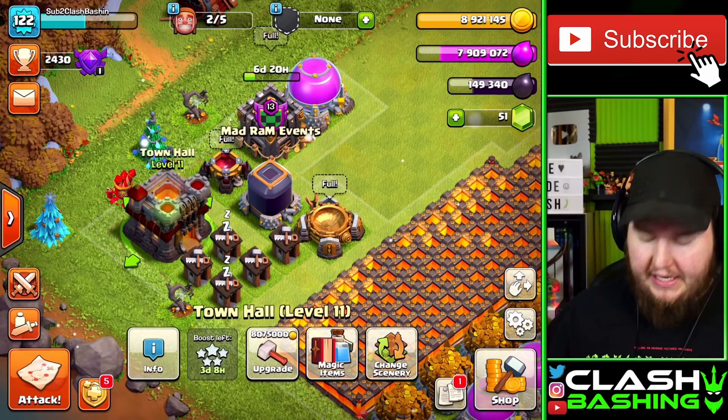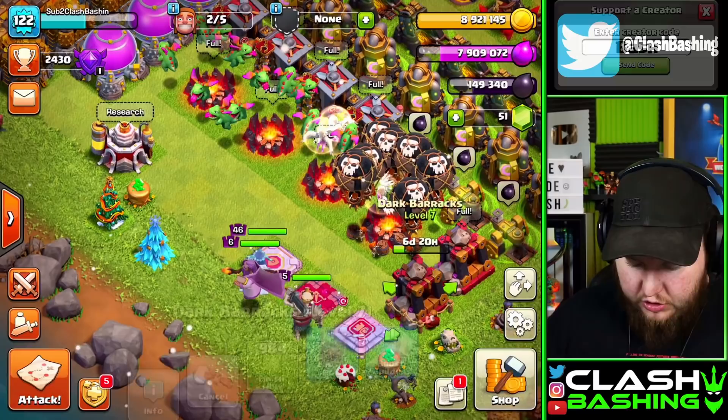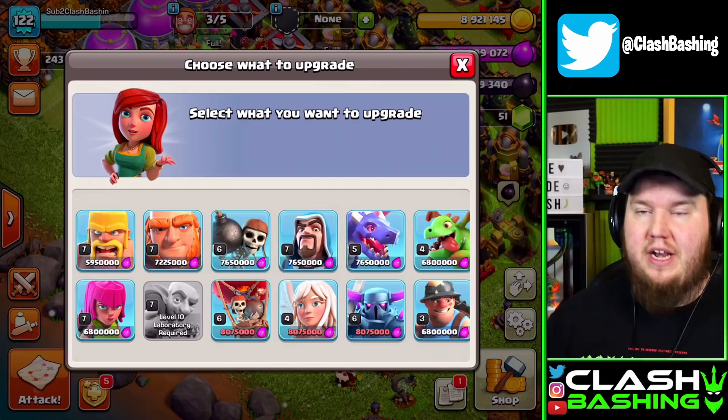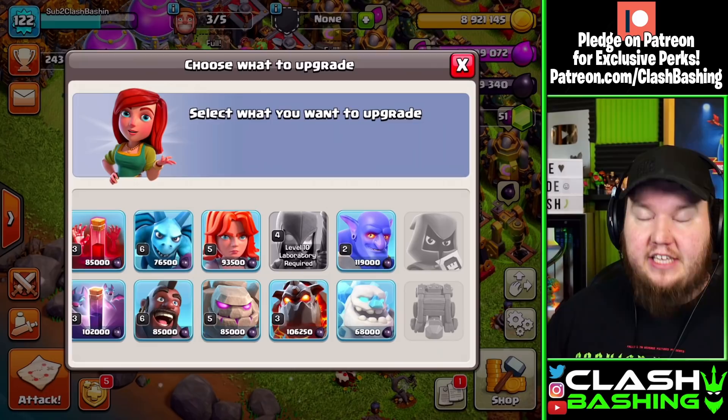We're going to use this book of fighting on the witches. Looking at our magic items — I did go ahead and buy the gold pass to be a little more prepared. We have a book of spells, a hammer of fighting, and a book of building which I want to use to unlock our ice golem. We have 7.9 million elixir and quite a bit of dark elixir.